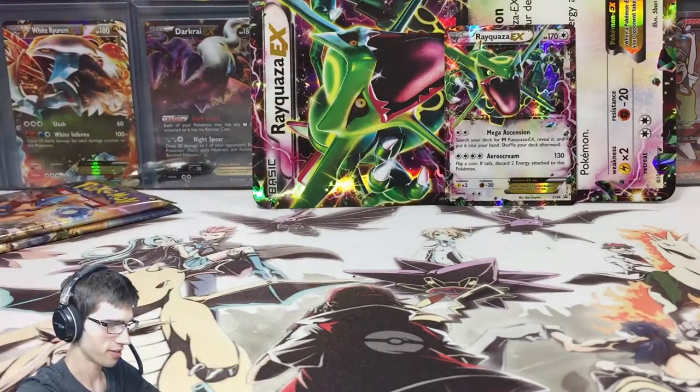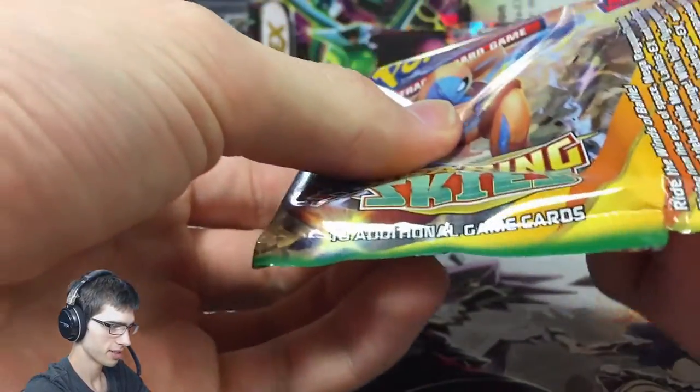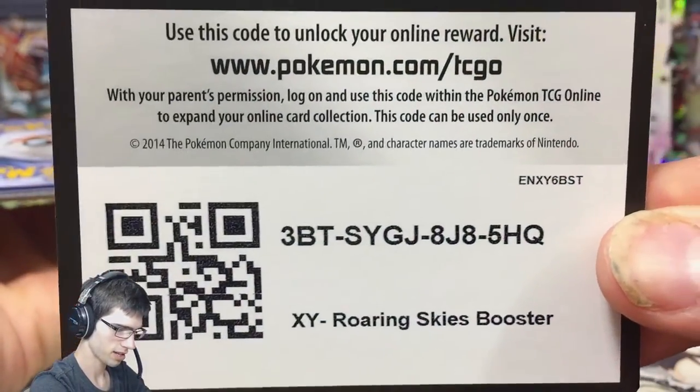Hopefully we can finish it off on a strong note. We got Deoxys. This pack does feel relatively thick — that's my first thought. Maybe we can get something really nice from this. Have you guys noticed that the code cards have been the right way around once again as well? Which is pretty insane.